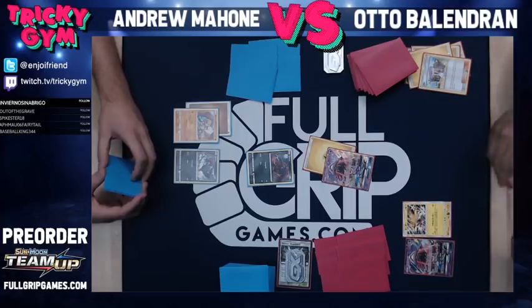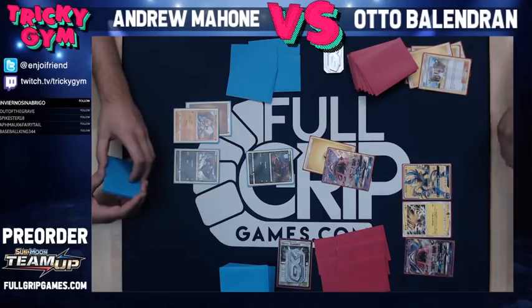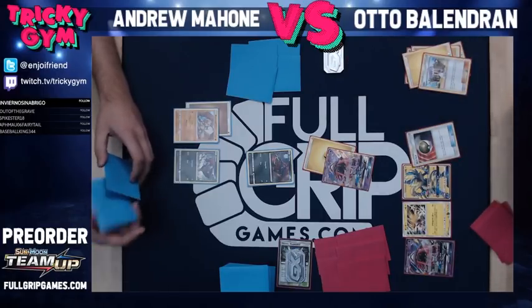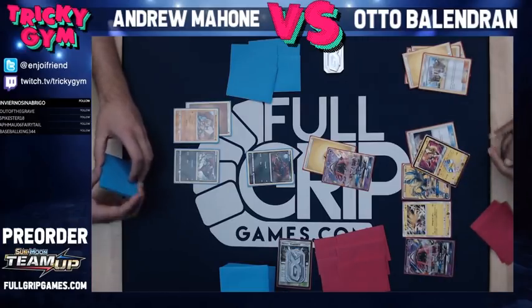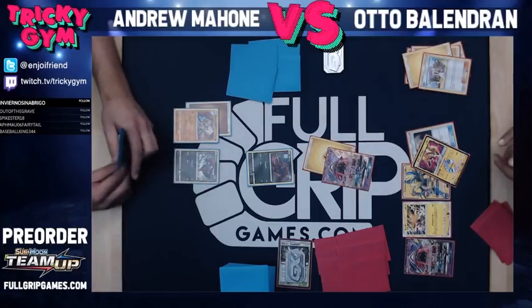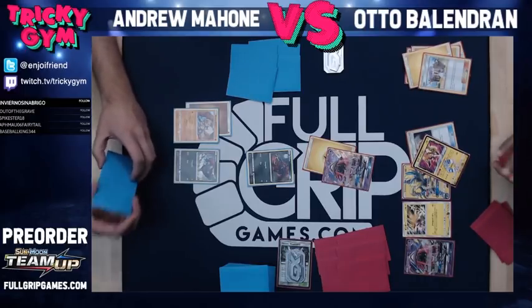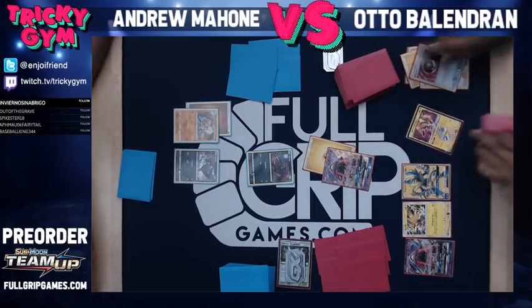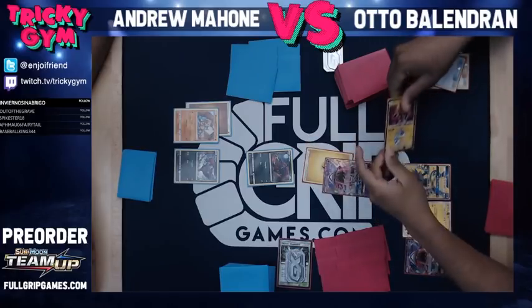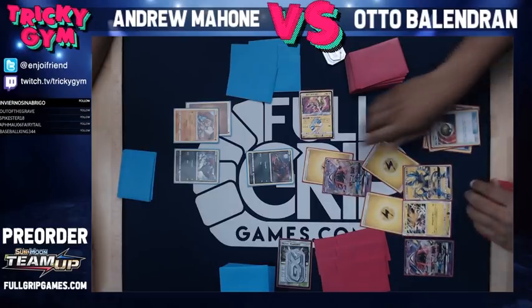I will play Kazerora, and then I'll Nest Ball. Don't think I want to get the big boy out yet because I think Andrew is going to kill him. I will place the Tapu Koko and just use it to get the energy out — could be Energy Switch later. Or I'm just going to attack with it this time. So I'm going to Koko — put one there, one there. Then I'm going to retreat.